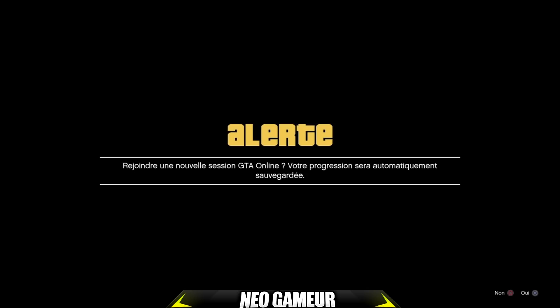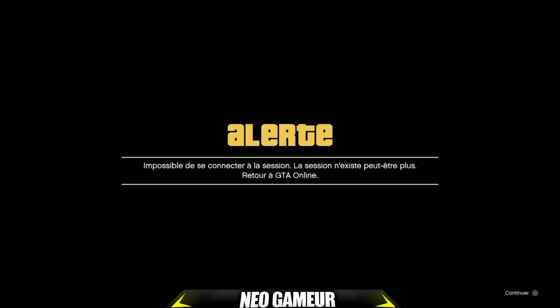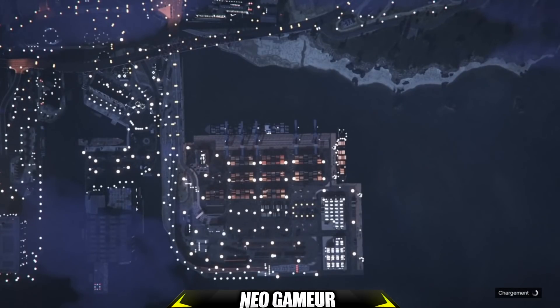J'accepte, puis j'aurai un second message que j'accepte aussi. Après, il y aura un chargement dans les nuages marqué 'Connexion à la session', et le chargement sera flouté — c'est normal. Une fois spawné en mode online, vous aurez les petites icônes du mode histoire qui seront transférées en mode en ligne.